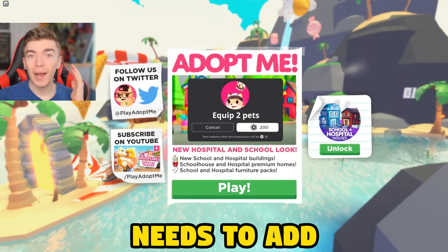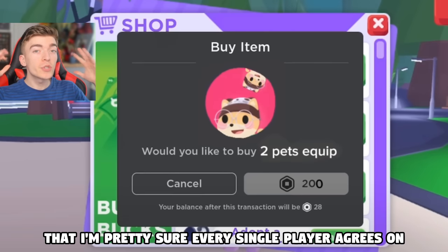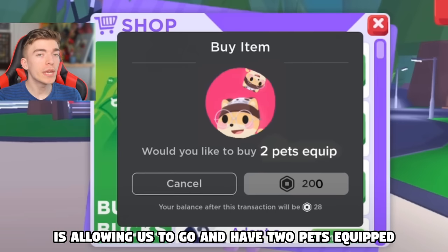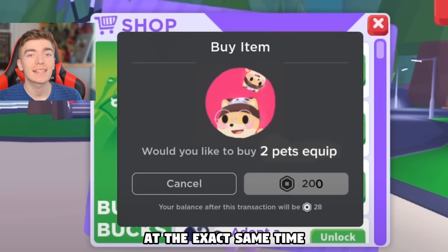Updates that Adopt Me needs to add. The first update that pretty much every single player agrees on is allowing players to have two pets equipped at the exact same time.